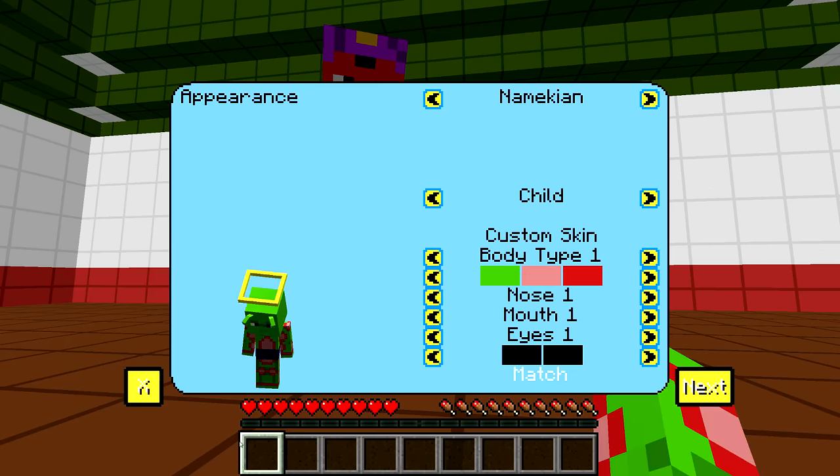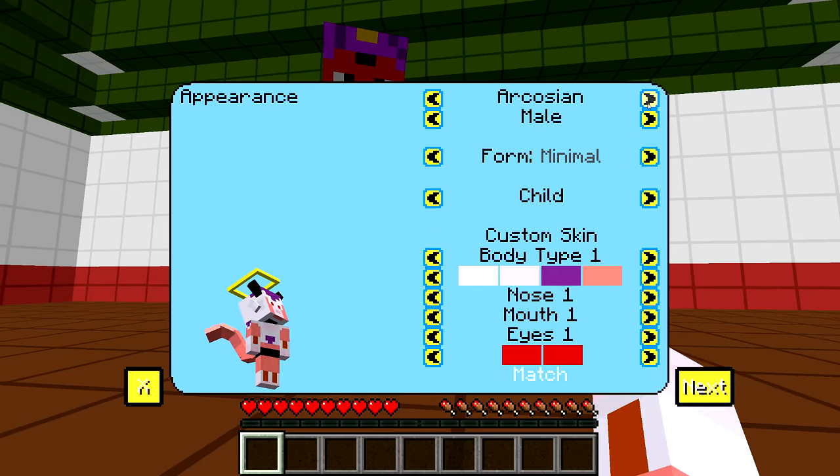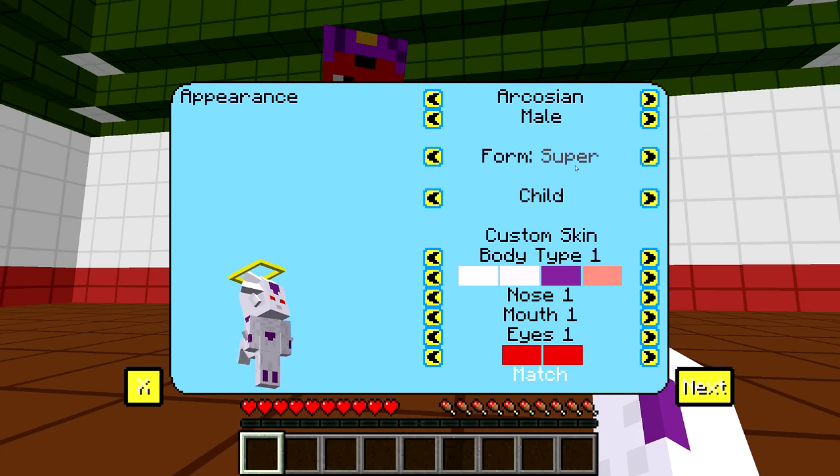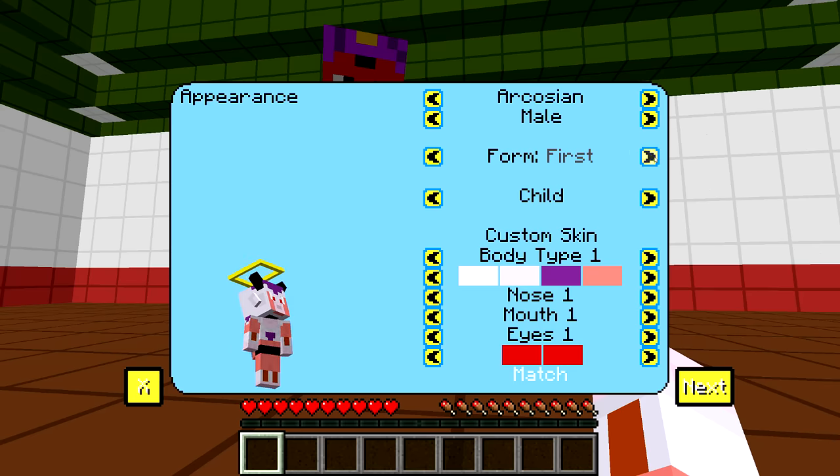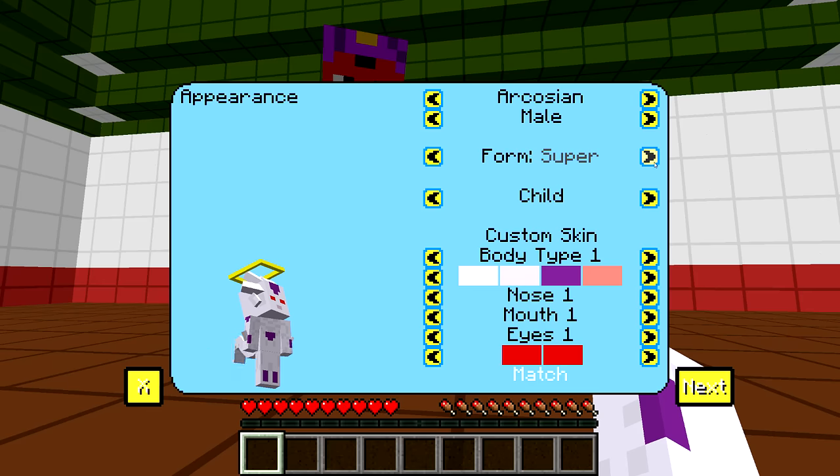We also have Namekians and the Frieza Race — Arcosians. Oh wait, what's this? Form Minimal. We got a Super Form up here — Cooler Form! We have Frieza's First Form, Second Form, Third Form. We got the header. I have a Halo because I'm still dead, apparently. And we have the Base Form — yeah, this is actually Frieza's Base Form. I like how canon this is. And we have Cooler's Super Form. All right, so we're not going with that. We're probably going with just a normal Saiyan.